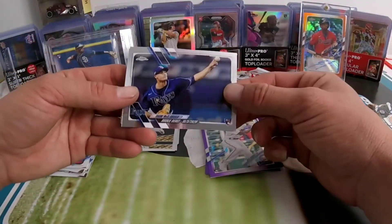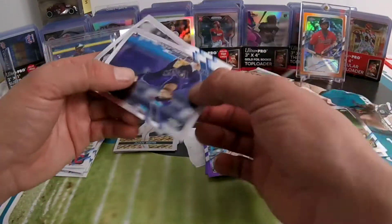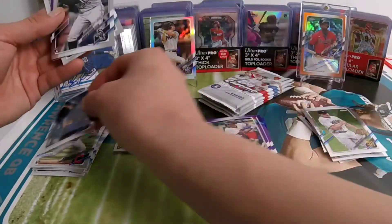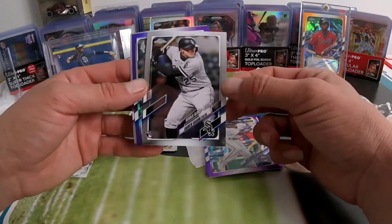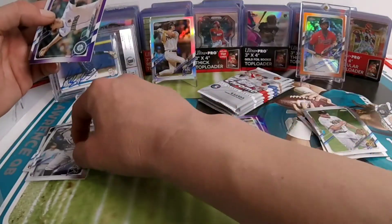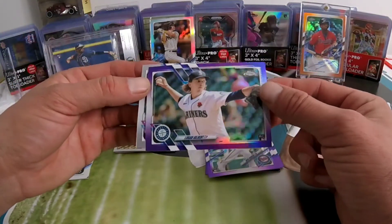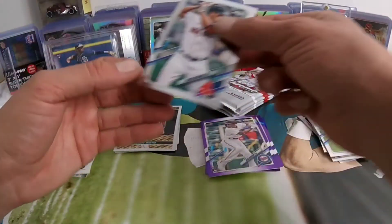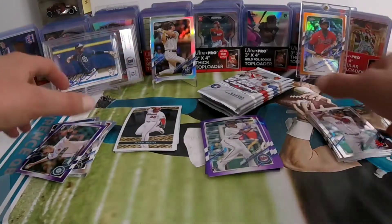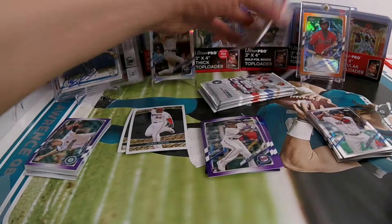We're gonna have a Shane McClanahan on the rookie debut, and Andrew Vaughn on a rookie debut — this is nice. And we're gonna have a Logan Gilbert — I pulled this one in the last one — nice Logan Gilbert purple, and then a Hunter Renfroe. Not too shabby.